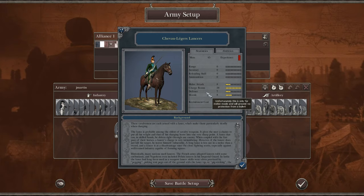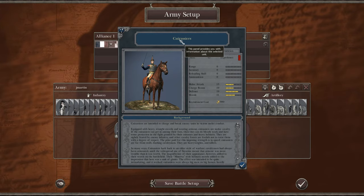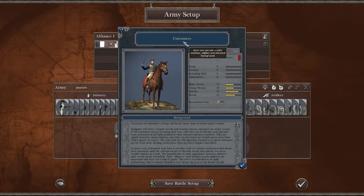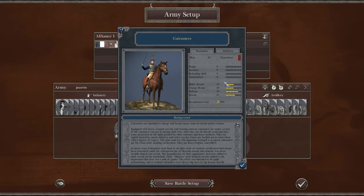The heavy Cav are actually wearing armor — like this guy, the Cuirassier. That's a French word I've never learned to pronounce properly. The cuirass is the word for the chest plate, and that's kind of their defining capability. The heavy Cav generally will have higher melee attacks and they're resistant to morale shocks.